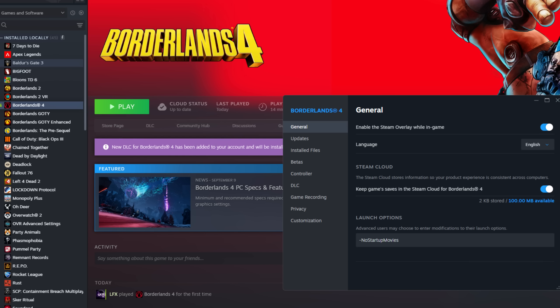First thing you should do on Steam is right-click on Borderlands 4, go to Properties, then go to General, and put -nostartupmovies. Every time you load the game, you'll just skip that annoying Gearbox intro, and it helps out a lot.